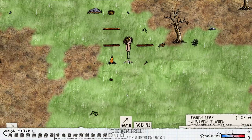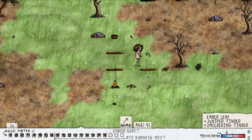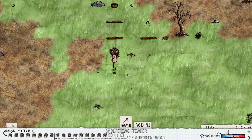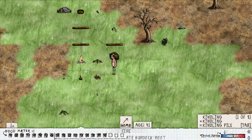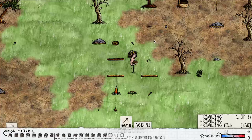To recap: take the fire bow drill, hit it on the shaft, take the leaf, hit it on the shaft, hit it on the tinder, then take the kindling and throw it on the tinder — that'll turn it into a fire. If you don't do that in time, the tinder will burn out, but we'll worry about that another time.